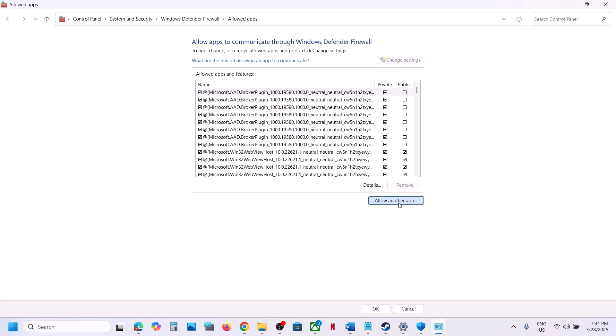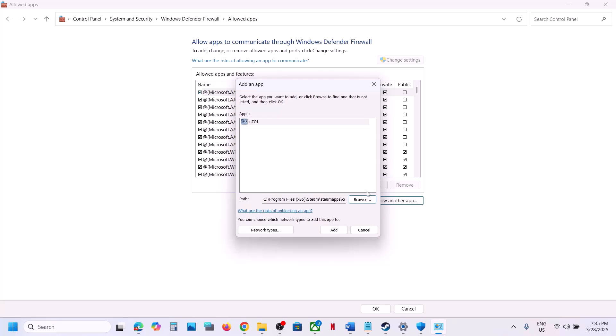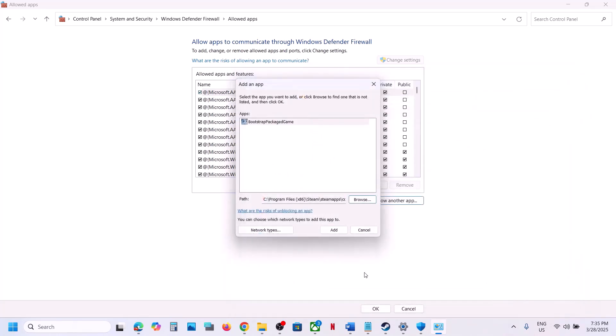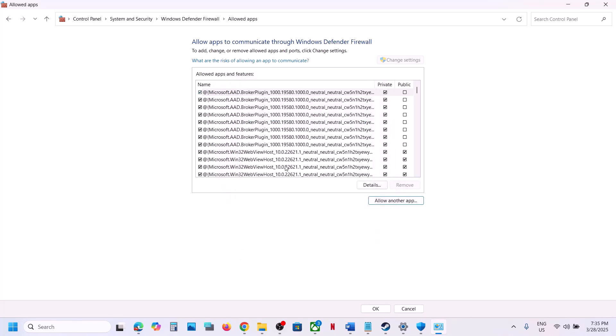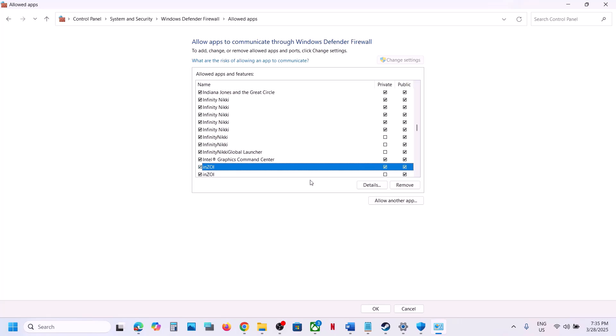Click 'Allow Another App,' click Browse, go to the game installation folder, open the BlueClient Binaries Win64 folder, select the exe file, click Open, then click Add. Click 'Allow Another App' again, browse, go back and select the first exe file, click Open, and click Add. In my case both files are already added. Once done, launch the game and check.